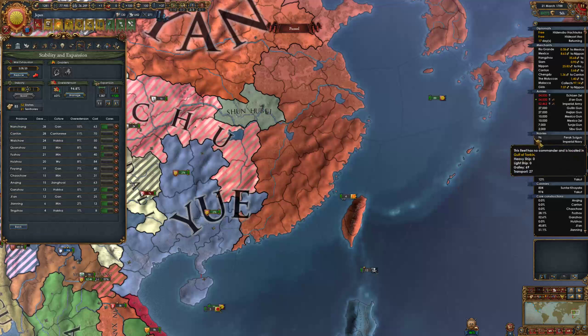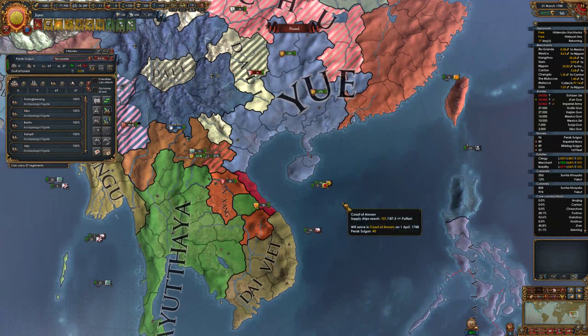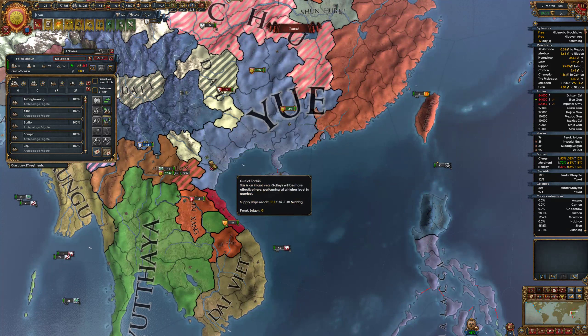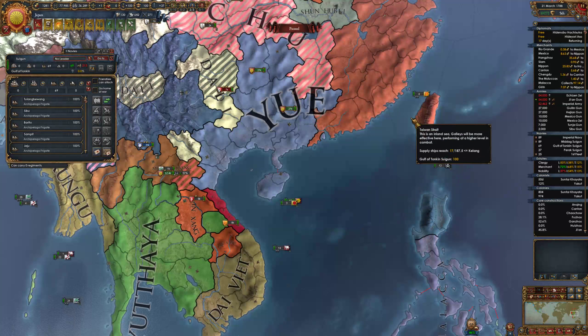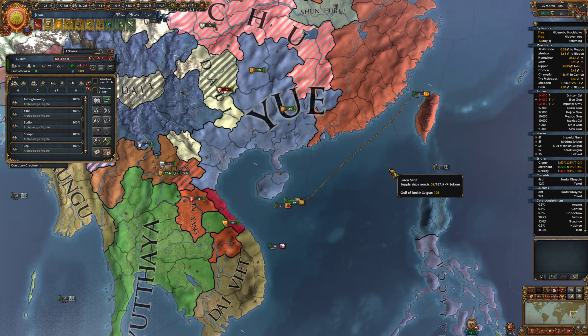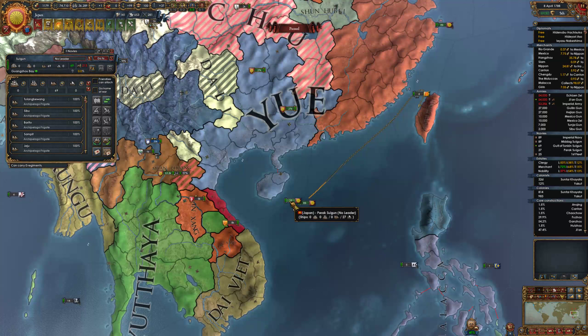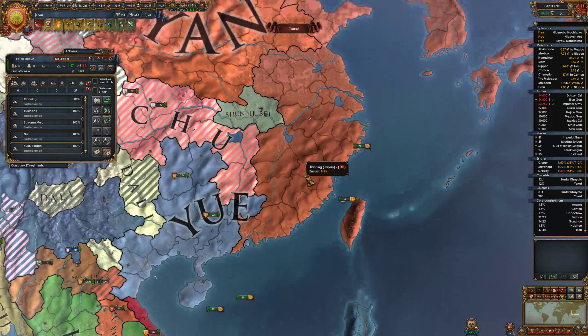What do we have - right, you're my galley fleet. Galley fleet and my transport fleet - I'll split off the galleys because I don't think I'll need you anymore. Go back to Taiwan and I'll mothball you. Transport fleets should be somewhere near the troops.